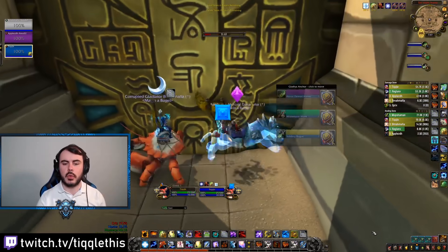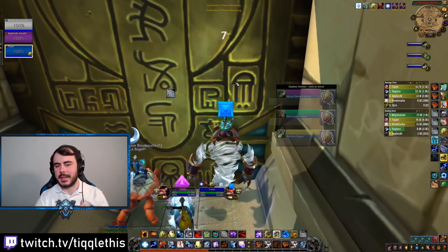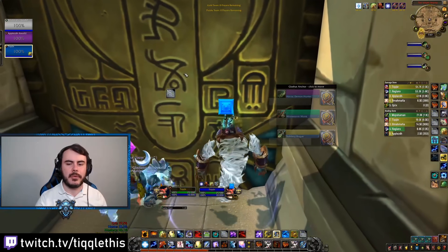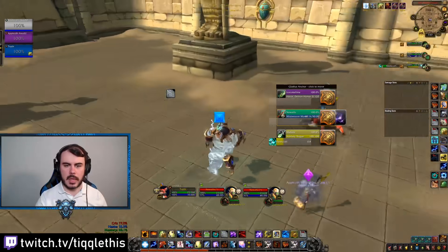I'm still using Doom Winds — that's the WeakAura you're able to see on my screen to show you when it is up. I'll put the link down in the description where you can pick that up. I'm against the Sub Rogue DH. I know there's not only physical damage, but I'm still going Ethereal because if I can use that before a stun, it can be a really, really big move and make a really big difference.